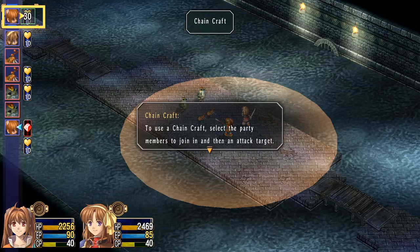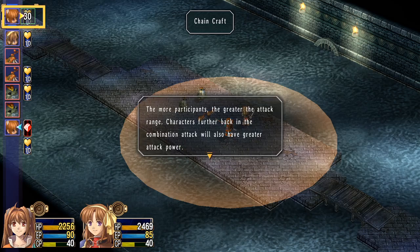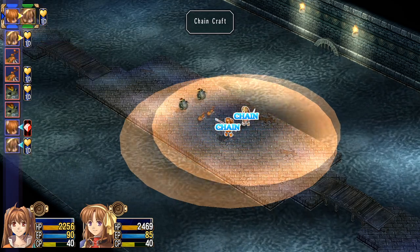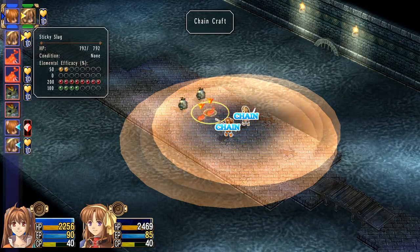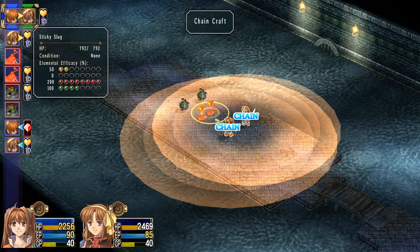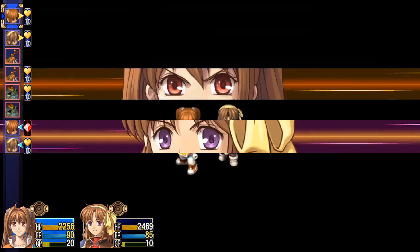To use chain crafts, select the party members to join and then attack a target. The minimum level of CP is required to participate. Maximum participants shown in the upper left. More participants extends the attack range further, and the combination attack will also have greater attack power. So we can train with both these guys, and then we can choose which one we're going to do it to. These things aren't that strong anyway, so we'll go here. Let's do this.